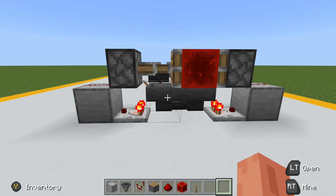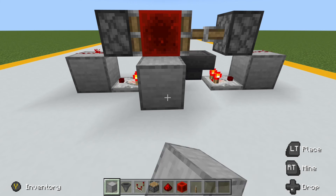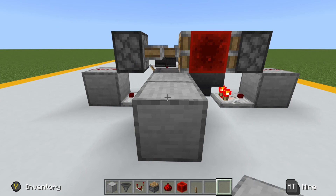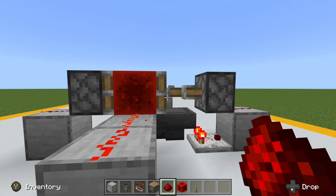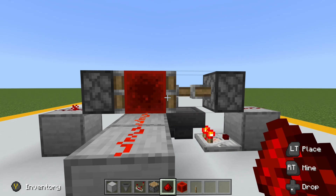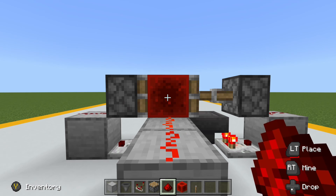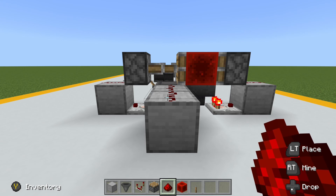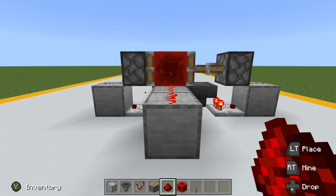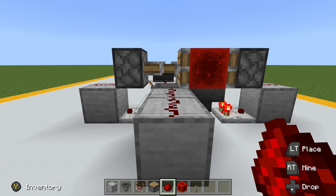Tying it into the rest of your redstone circuitry is very easy. All you have to do is place some redstone dust on one side or the other of the clock. It will then receive a signal only when the redstone block is in front of it, and you can see it creates a regular pulse. This kind of clock is very useful in redstone builds that need extended periods between pulses, and often used in conjunction with monostable circuits so that the output signal is a simple pulse instead of an extended on signal.